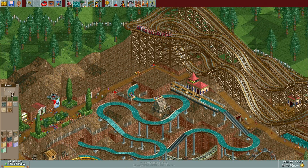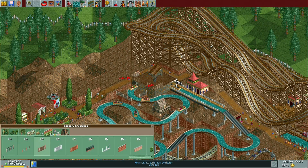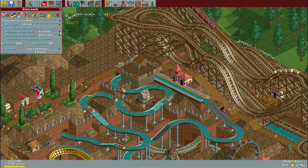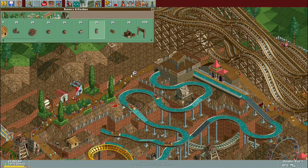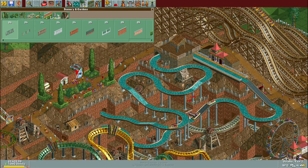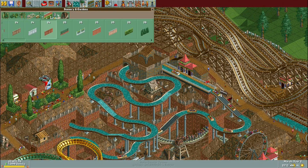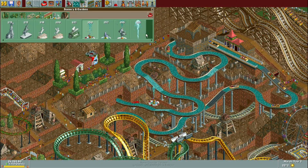The first thing we add is a log flume. Log flumes are something I tend to avoid in the original version of the game, mainly because their throughput is just atrocious. Unlike RCT2 where you have an unlimited supply of boats, here you're limited by the number of station platform pieces. In this one we've only got eight boats, and even for a short to medium length log flume the throughput is just terrible.